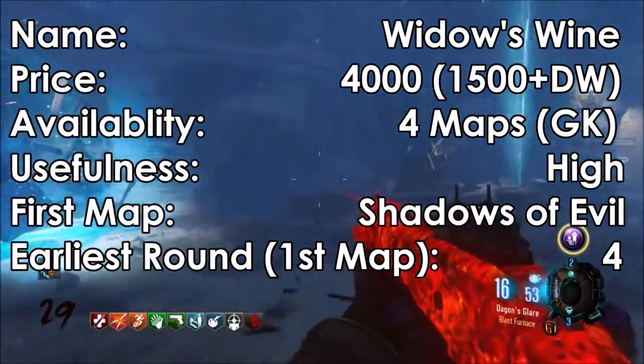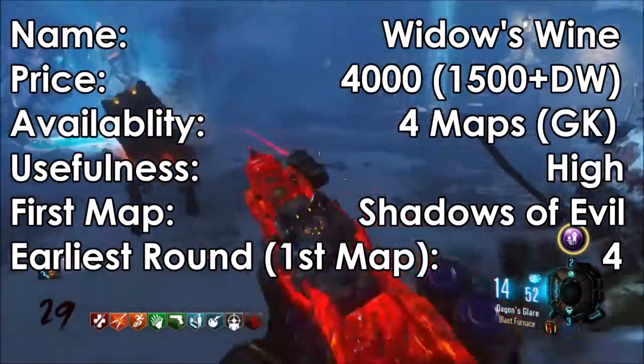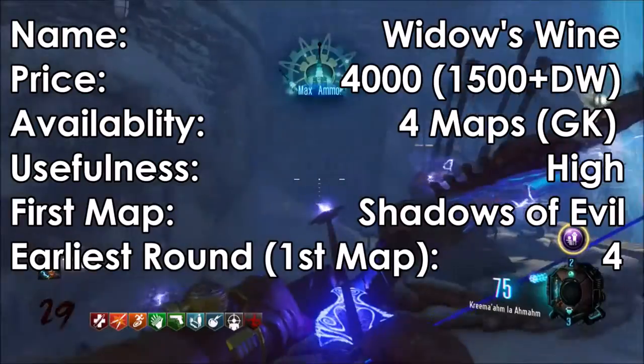Widow's Wine costs 4,000 points, or at least 1,500 from Wanderer Visitors on 4 different maps as of Gorod Krovi. It is very useful. Its first map is Shadows of Evil, and the first round you can easily get it on is Round 4.